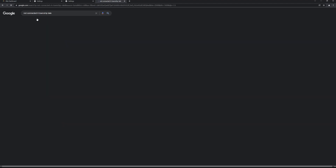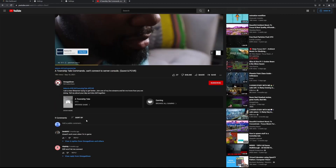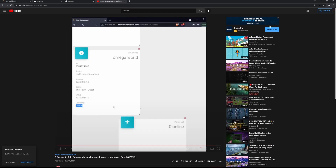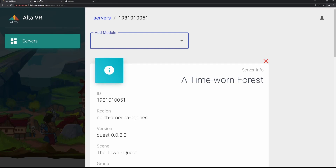I wonder if my videos pop up first on Google — and look at that. 'Attention: I can't connect to server console' — my video, right there on Google, and I'm not even signed in. My videos are some of the first results if you Google the specific wording of 'not connected in A Township Tale.' So please Google things first — tough love, but everyone needs a little tough love now and then.